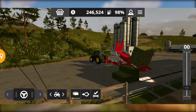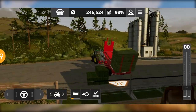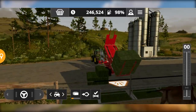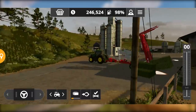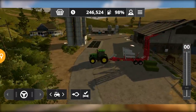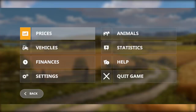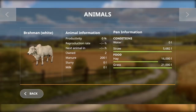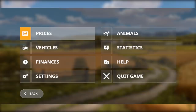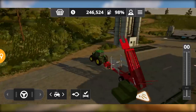The movement is very slow and very realistic — you can see it. In Farming Simulator 18, the movement was fast, but here it is very slow. If we open the animals tab, you can see it's quite a lot — it shows a green color now.